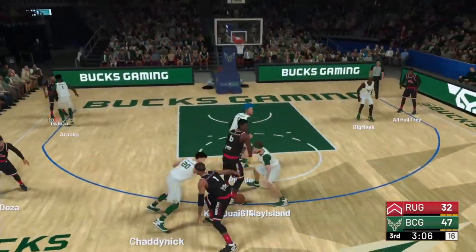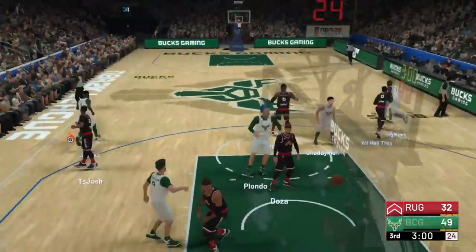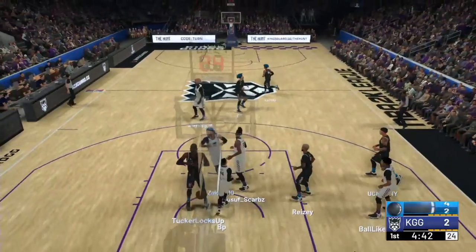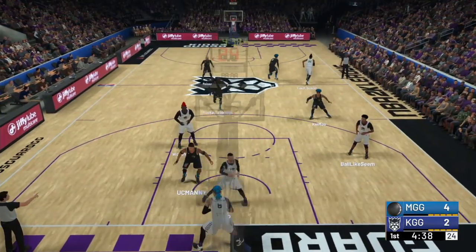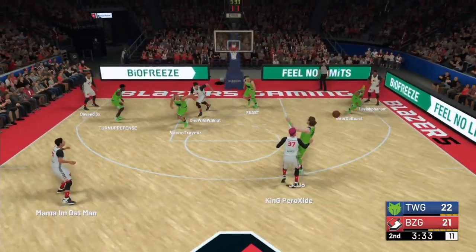And that just set the tone for how the game has been played from that point. Those were all steals coming in from Slay Island. And speaking of Slay, tied at two apiece, and Reezy will take it to the rack. Reezy comes in averaging 14 points a game, working against Walnut — the only team they've lost to this year has been the Bucs twice.